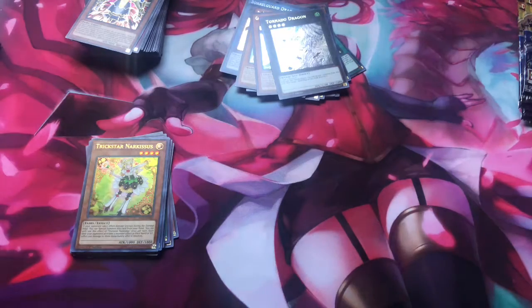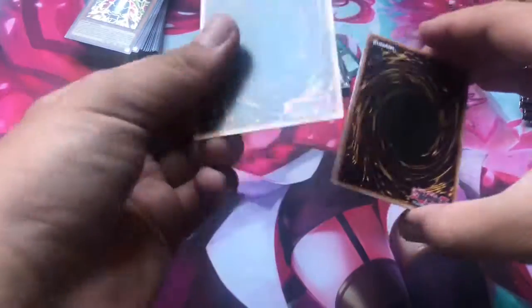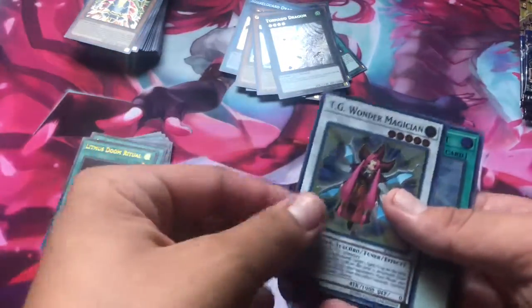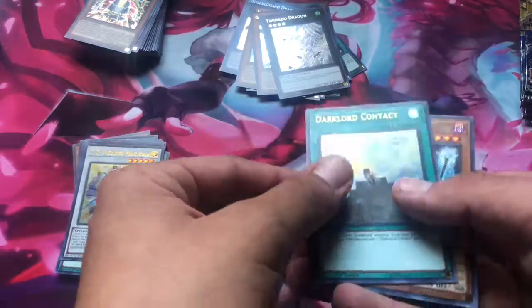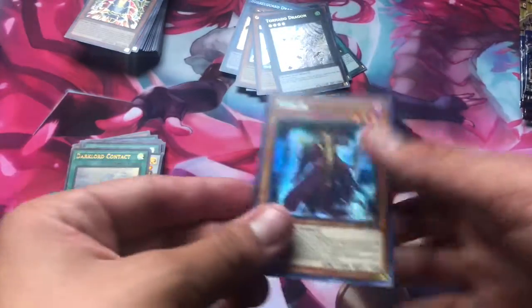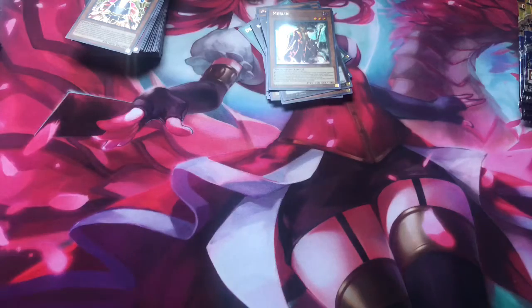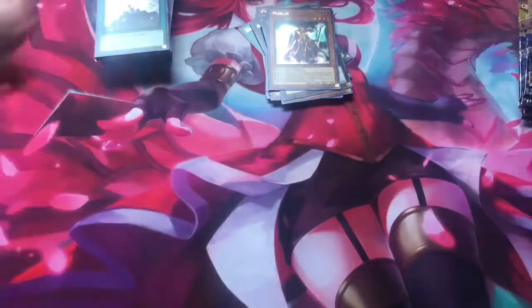We're actually getting really good stuff. Slash Draw — that's two. TG Wonder Magician — really good. Dark Lord Contact. Merlin — this one's really good. The Secret Rare is actually really good. I like the Platinum Rare — people complain about it a lot, because you can barely see the card, but I actually really like the Platinum Rare. It's one of my favorites.